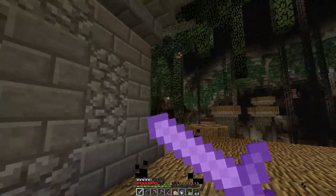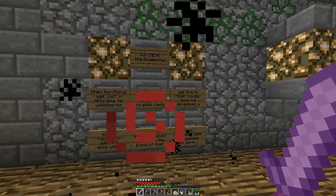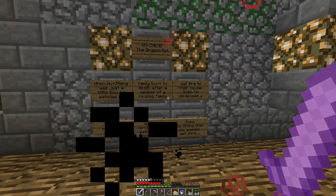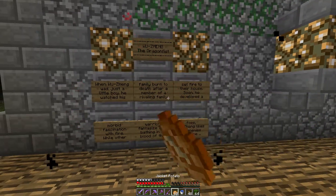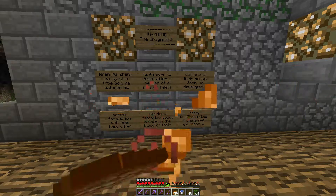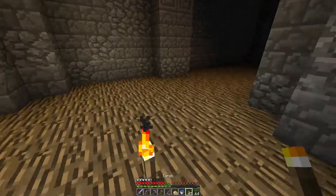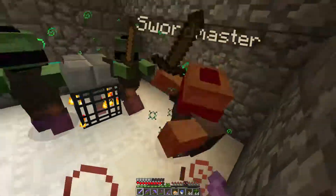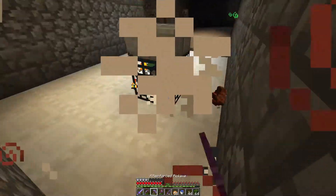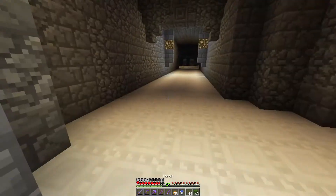I see treasure over there. When Wujang was just a little boy, he watched his family burn to death — after a member of a rivalling family set fire to their house. Soon he developed a morbid fascination with fire. That's a clue as to what we're going to be up against. While other warriors fantasize about bathing in the blood of their foes, Wujang likes his enemies well done. That was a nice trap — but not nice enough. I think we've got to go over here.